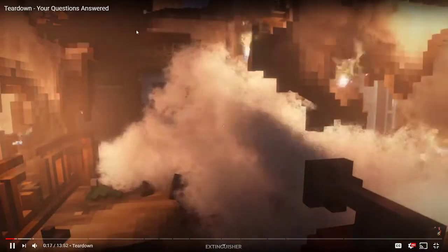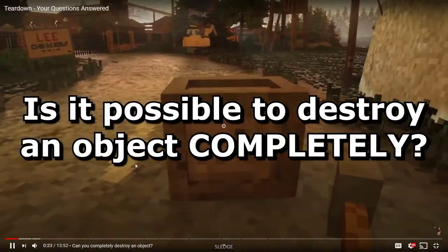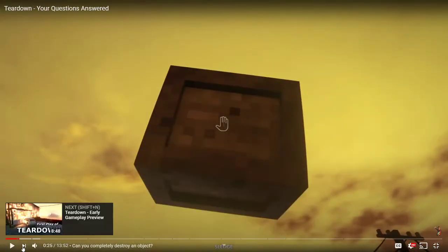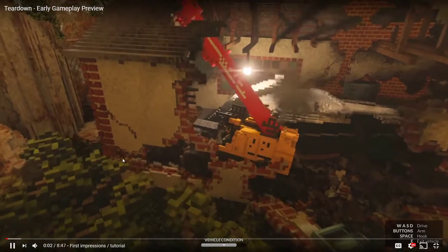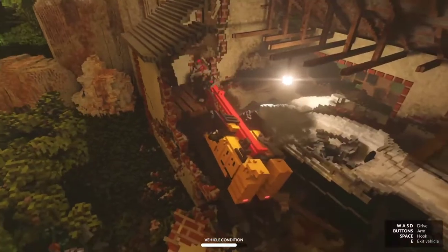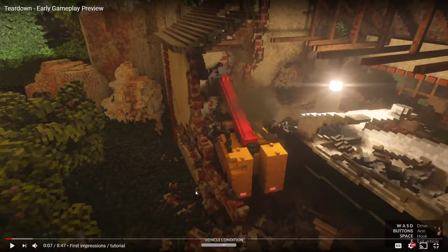Some voxels are flammable, some float, others don't. But how exactly do they behave in practice? Is it possible to destroy an object completely? The version that's been previewed has a tutorial and two full maps which can be played in either sandbox or challenge mode. They only have two maps and two challenges - the campaign is not in this version. But there is a sandbox mode, which is the most requested and best thing ever.